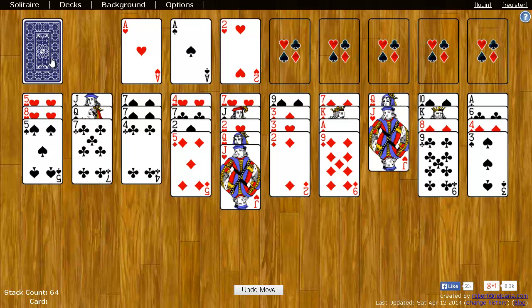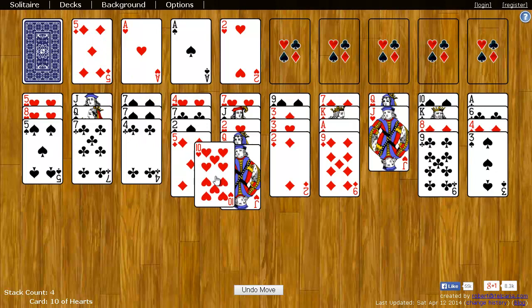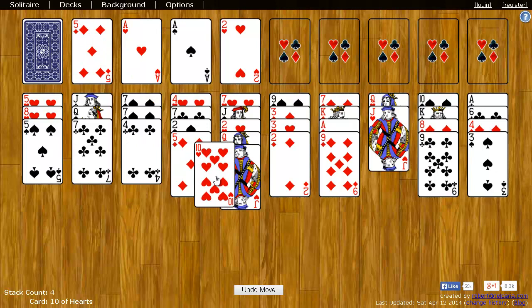Another thing you can do is come up to the deck, otherwise known as the stock, and click for one card. You can just keep clicking to try to find the cards that you need. For example, I found a ten of hearts here — that can go on the jack of hearts.